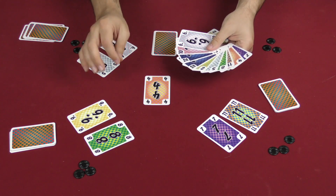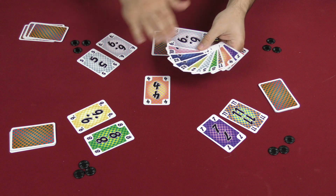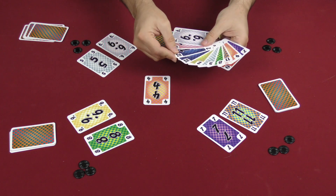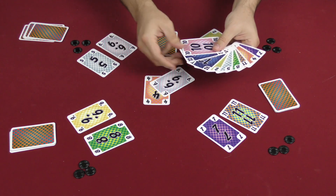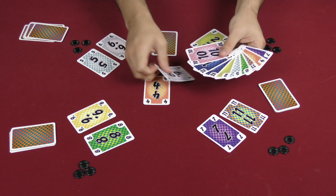A major thing to consider is that you can only play cards from your hand that are next to one another. So this player could play both twelves together because they happen to be adjacent in their hand. But if they had a six between them, they would want to get rid of that six so that the twelves are together and they could play that set.